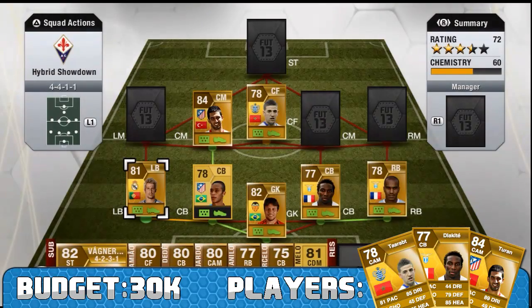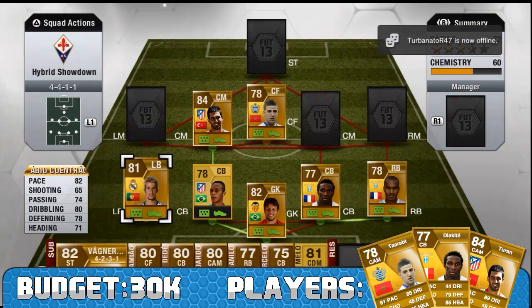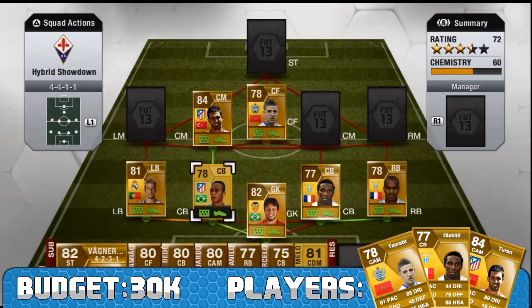At left back we have Fabio Coentrao. You can get any left back from the Liga BBVA — I would have gone for Jordi Alba but he's too expensive for this squad. Fabio Coentrao is absolutely fantastic: 82 pace, 74 passing, 80 dribbling, 78 defending and 71 heading. His shooting and free kicks are quite good as well. I paid 8,200 coins for him. Only a 2-star weak foot, so don't let him do anything on his right foot.